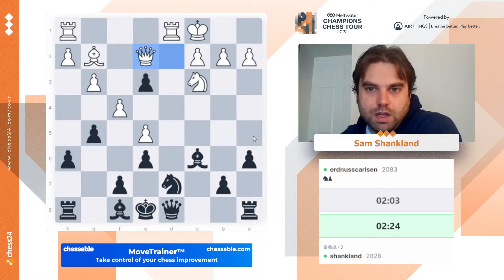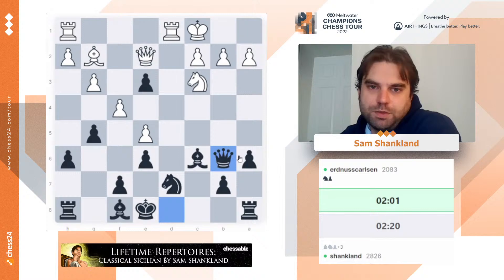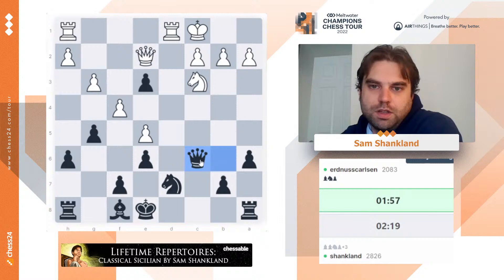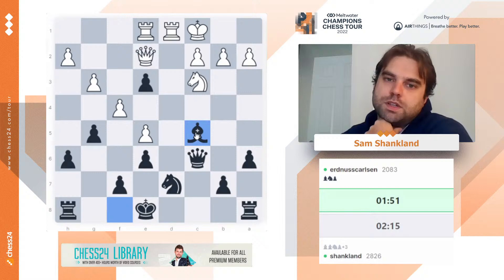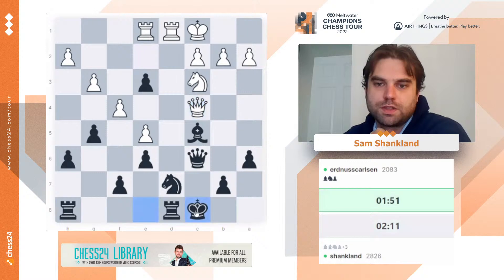Now I'm a piece up. I should just be careful not to let something bad happen. Probably castling queenside is the easiest way to just be totally idiot-proof. Being idiot-proof is a very valuable trait, no matter how good you are at chess — just get a position that you cannot possibly screw up. So if he wants to leave me with the pawn, I won't object. Next up is castle long and I'm totally safe, a piece up.